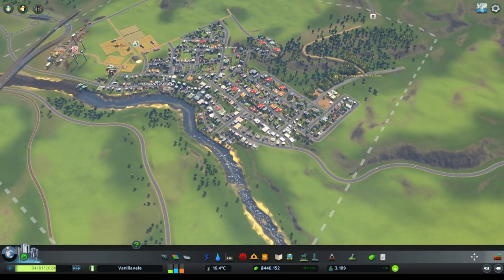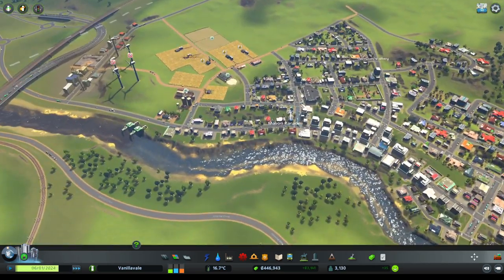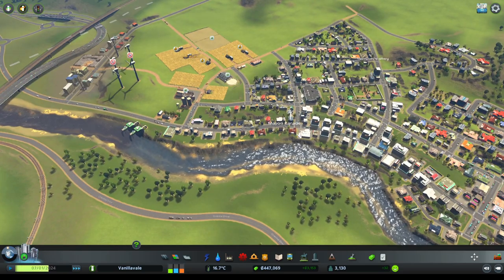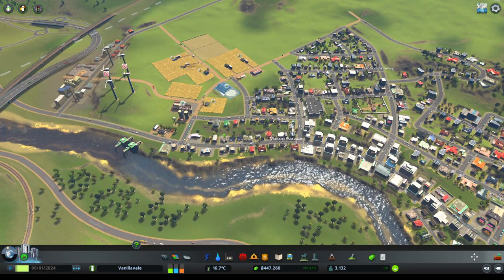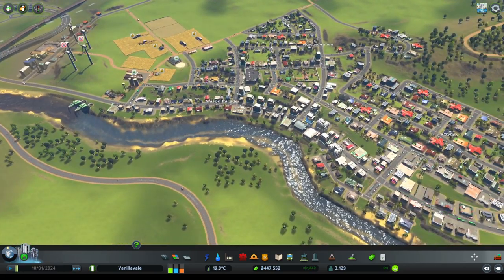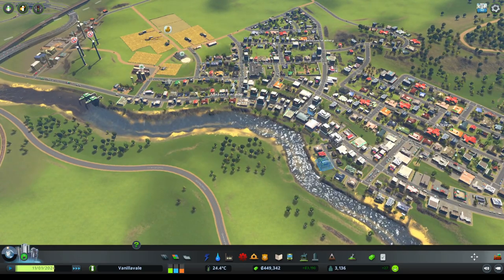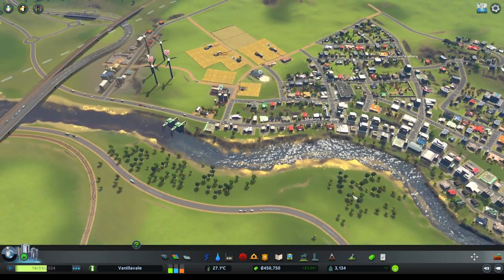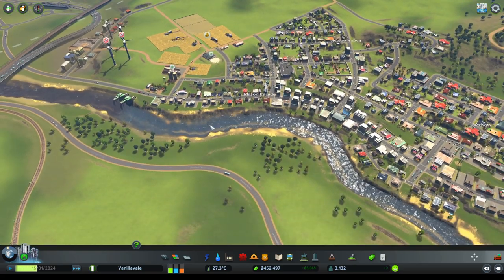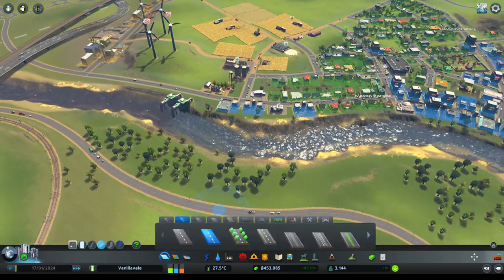Now we're going to do our very first proper commercial area. The developers of the town realize that if they go across the river there's definitely potential for a nice commercial hub on the other side of the river, and so the expansion to the other side is being planned.